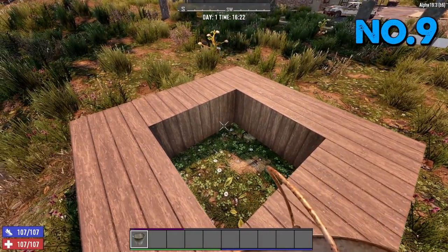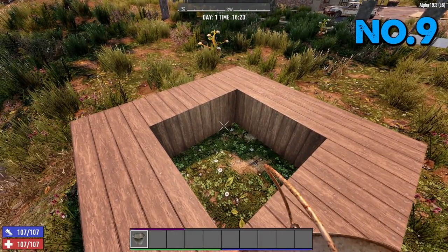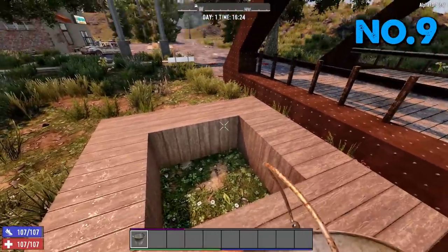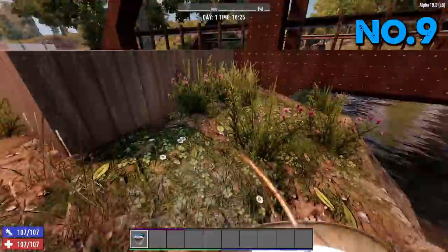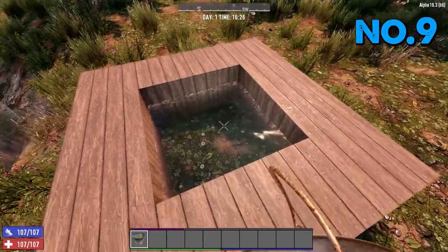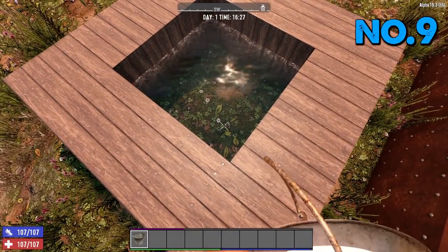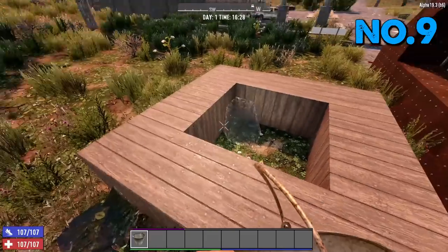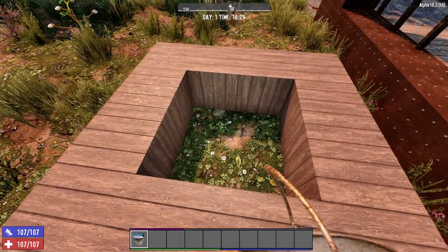Tip number nine: the endless water glitch. Grab yourself a bucket, make yourself a two-by-two internal diameter square, right-click and place inside. It fills up all four corners of the square. When you right-click to pick the water up in the bucket, it leaves a tiny amount, so you can place this anywhere, pick it up, put it back down — and you have endless water.